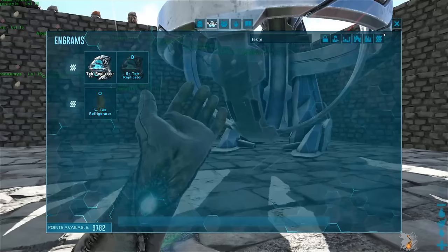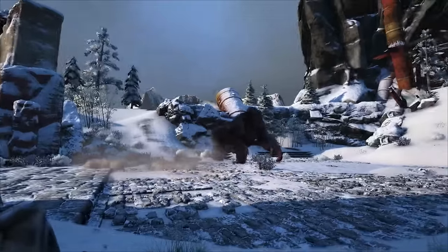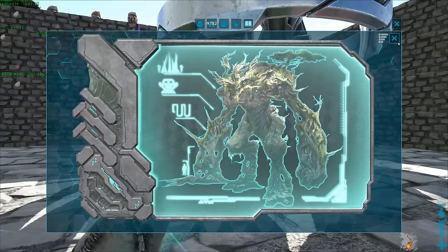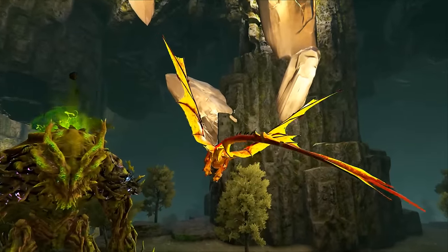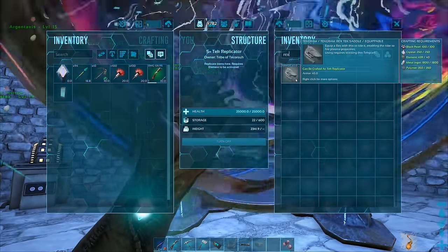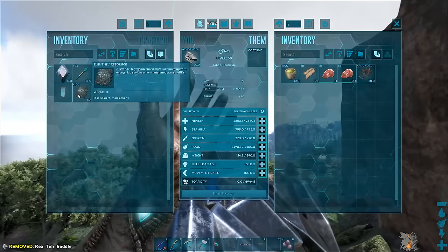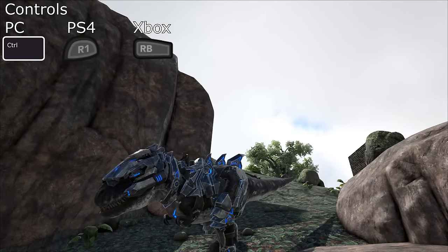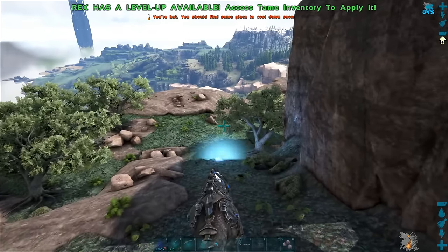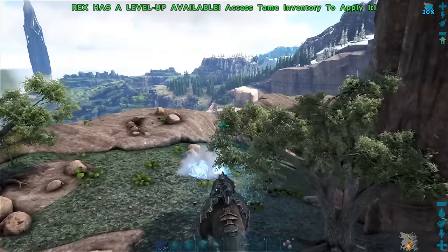Rex also has a Tek saddle. The engram is attained after defeating certain alpha bosses: Alpha Megapithecus, Alpha Manticore, Alpha Rockwell, or the Forest Titan. It can be crafted in a Tek Replicator with polymer, metal ingots, crystal, element, and black pearl. With the Tek saddle equipped and charged with element from the Rex's inventory, the pistol whip melee attack toggles the Rex's head cannons to activate. The primary attack then causes explosive energy projectiles to shoot from the Rex's head. The attack is semi-auto with a maximum fire rate of two shots per second. One element gives the saddle 25 shots.